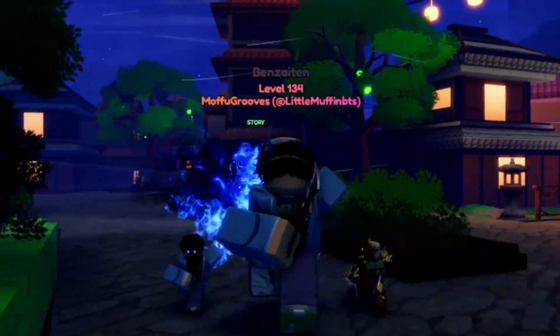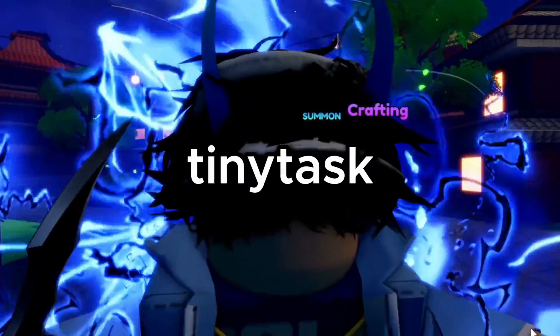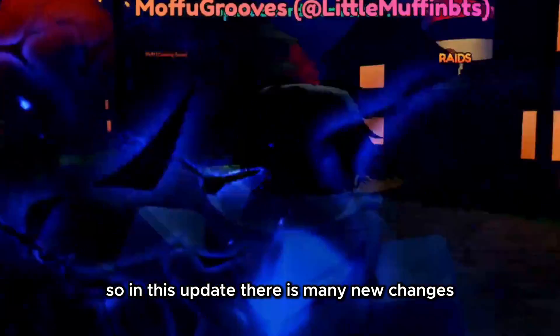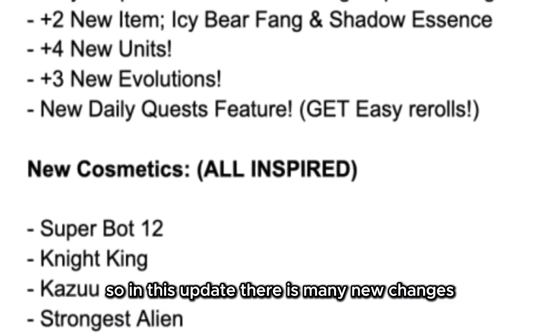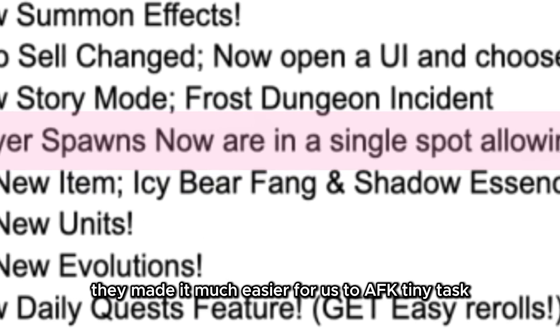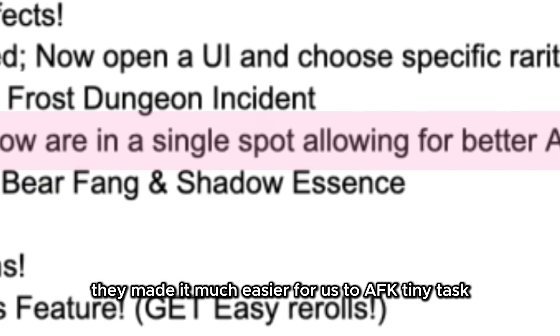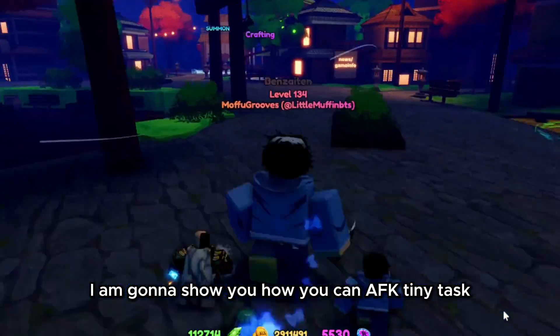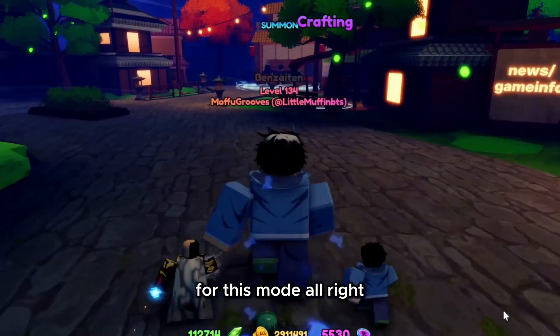Today I'll be showing you how you can finally AFK Tiny Task Marine Forward Act 6. So in this update, there are many new changes, and one of those changes is that they made it much easier for us to AFK Tiny Task. So in this video, I'm going to show you how you can AFK Tiny Task for this mode.